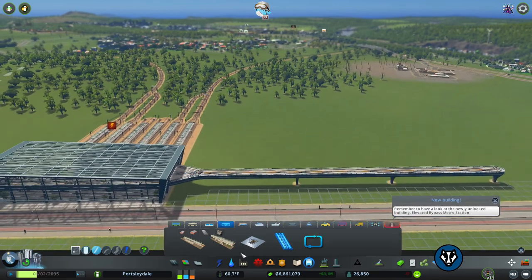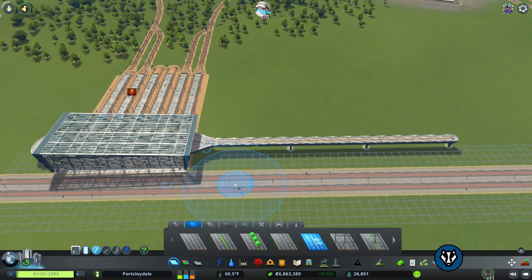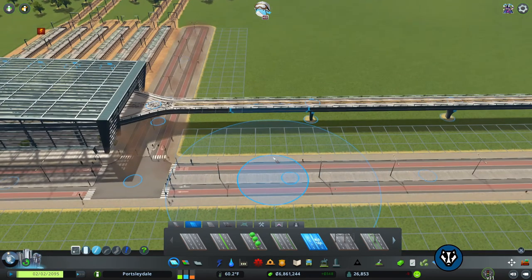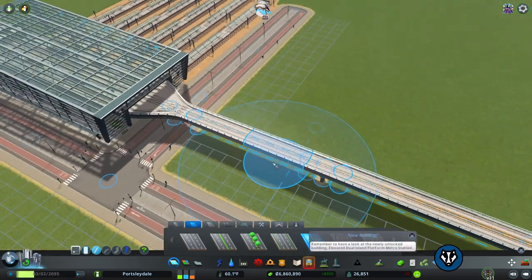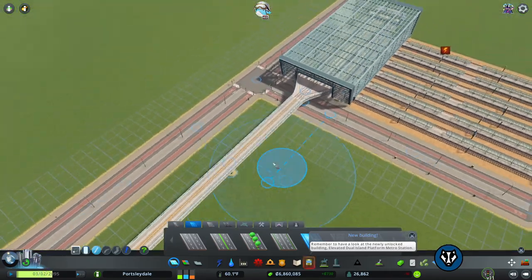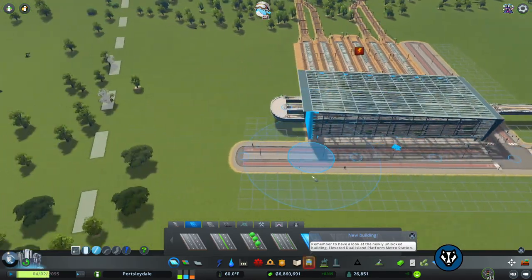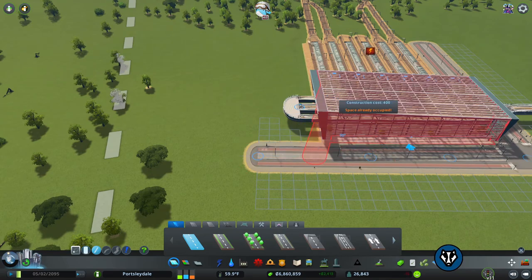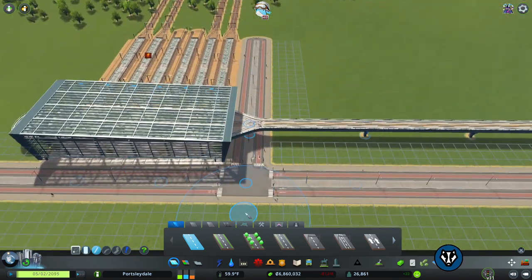I'm coming around to the idea of having elevated train lines in my city. Let's see how close we can get it. Okay, that looks pretty good. Do we want to go that close? We can't go that close but we can go that close with one of them. Yes, we do want to go that close because that looks really nice and tidy.